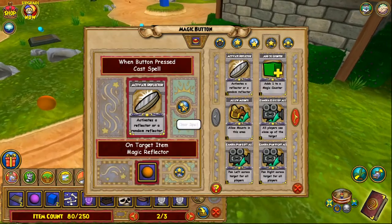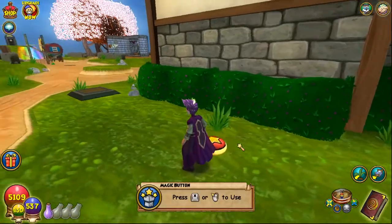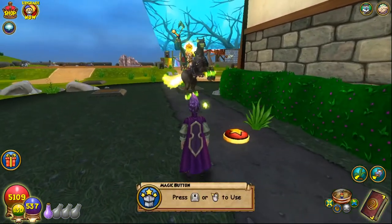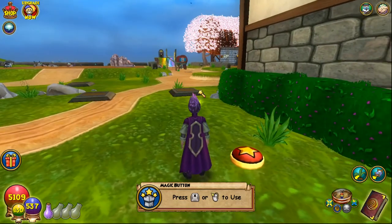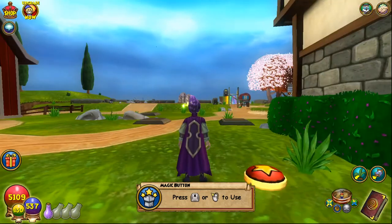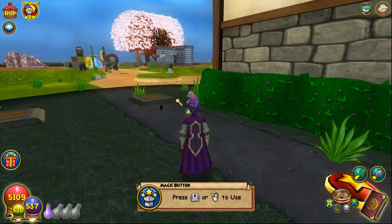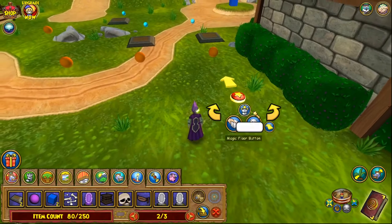Up next we have Headless Horseman. This is also a really cool spell. Unfortunately they cut off the beginning of this spell, which kind of sucks, but he's still really neat. I would like to see the bridge bit that he rides through. Also the sound on that just lasts way longer than the actual spell does. So it's missing the background and it's also missing the thing he rides through. I'd like to see that maybe changed in the future if possible.